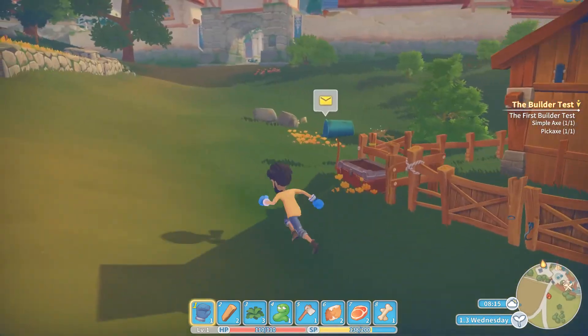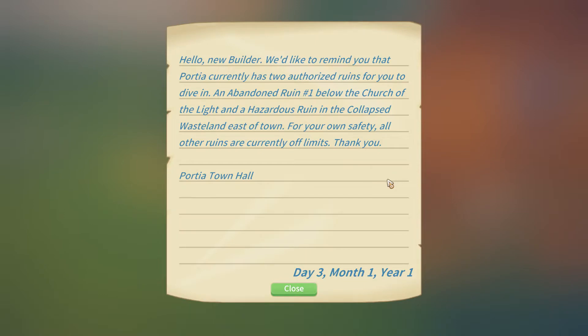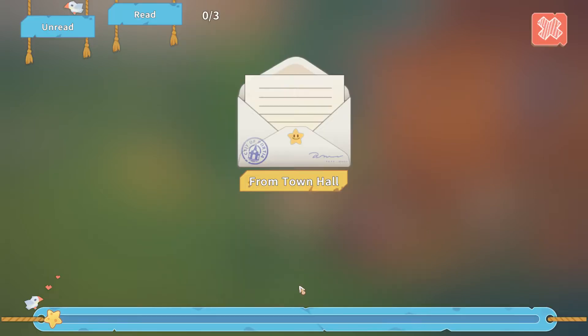I do have mail. Let's check them out. From Town Hall: 'Hello new builder. We'd like to remind you that Portia currently has two authorized ruins for you to dive in — one below the Church of the Light and a hazardous ruin in the collapsed wasteland east of town. For your own safety, all other ruins are currently off limits.' Okay, thank you.